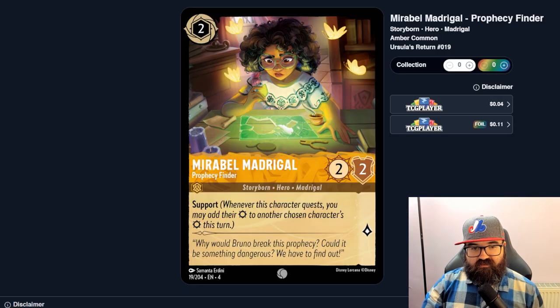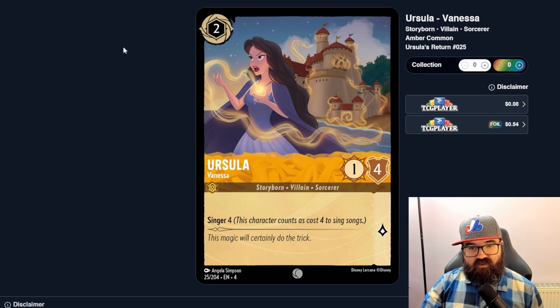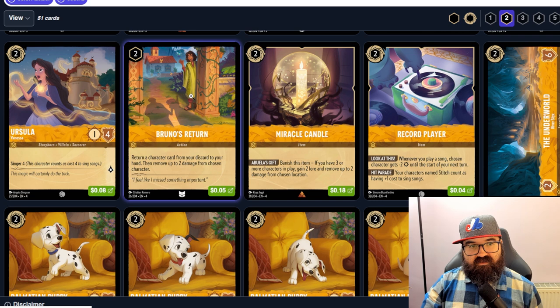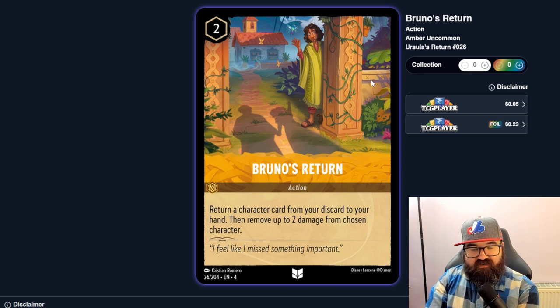Mirabel, Magical Prophecy Finder, is a two-two with Support — giving two extra damage to another character might be good in an aggro deck for easier clears with your smaller characters. There's another Stitch — just a two-three, nothing special. Ursula at two is a one-four and can sing four-cost spells — probably pretty good if you've got a song deck. Bruno's Return is an action: return a character card from your discard to your hand and remove up to two damage, but it's uninkable.